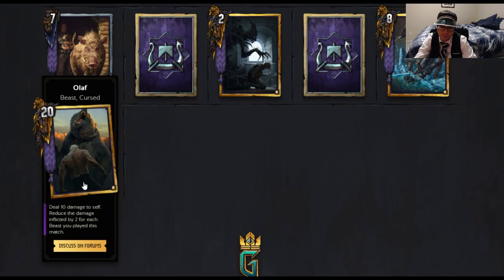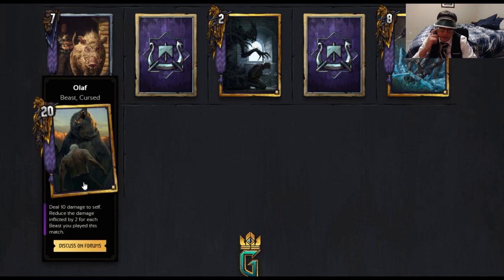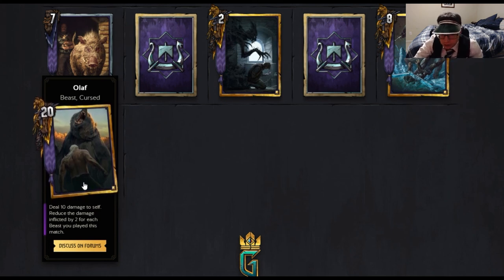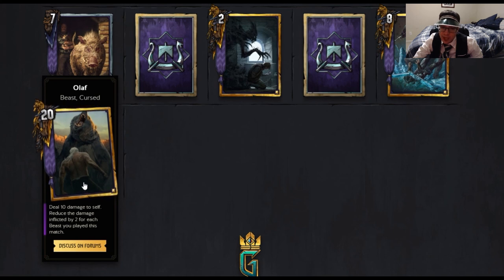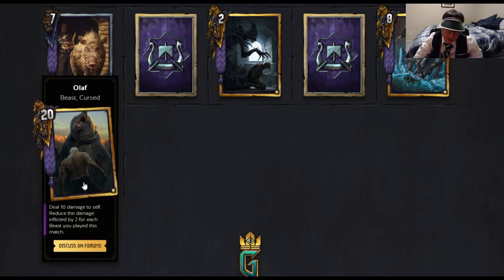Final card is Olaf — Beast Curse. Deal 10 damage to self; reduce this damage by 2 for each beast you have played this match. It's not terribly hard to get 5 beasts onto the board if you're playing a beast deck, so this can easily become a 20-point swing, and you can use Renew with it. I expect that to be a common strategy.